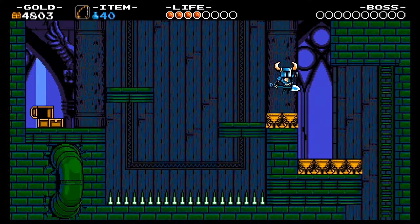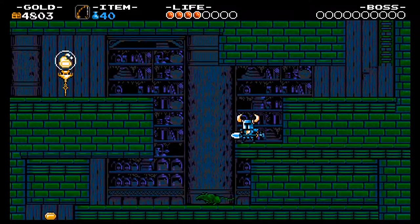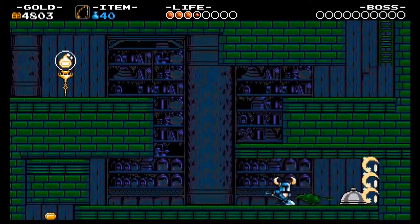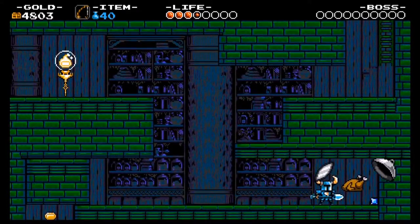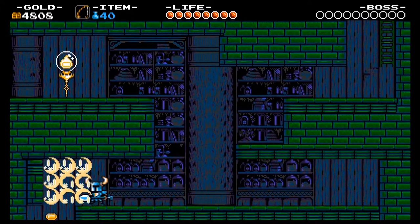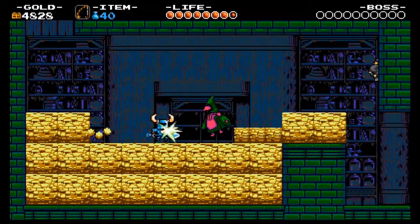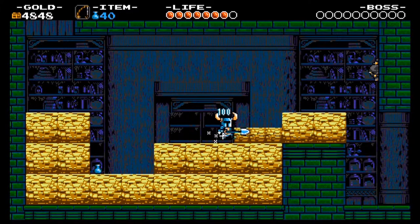Onward we go. Now all we have to worry about is clearing out this area and making sure the rats don't land on my head. Thankfully we get a chicken as compensation. Don't you just love that when the enemies do that for you? Now we've got this guy who eats little pellets that destroy the blocks we're standing on — dispatch the room as quickly as you can.